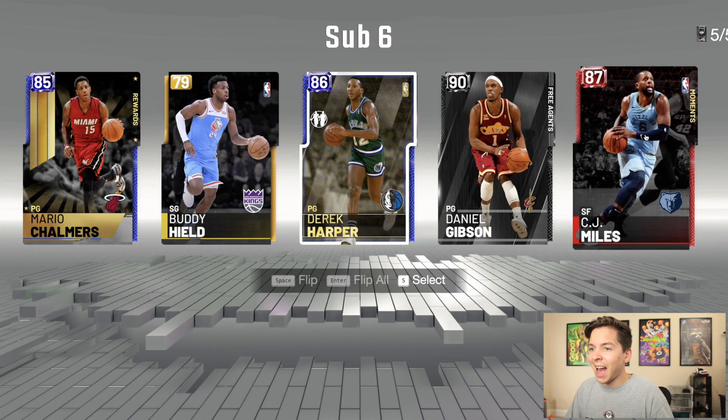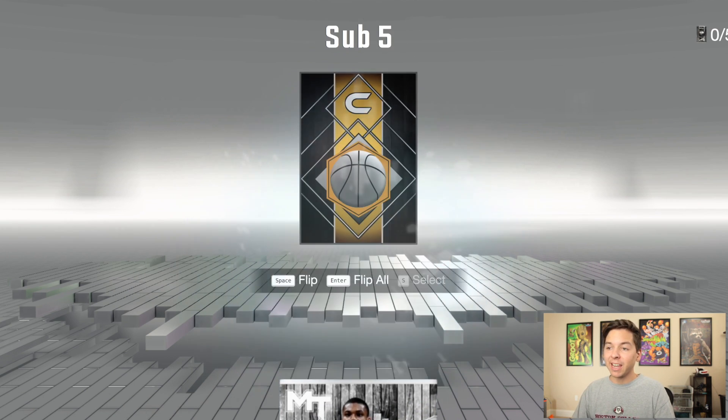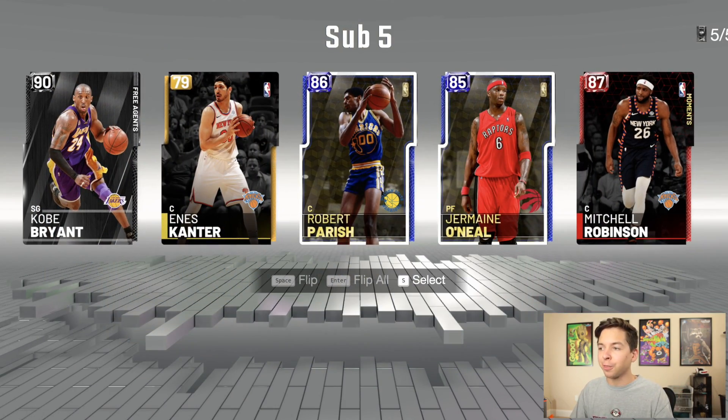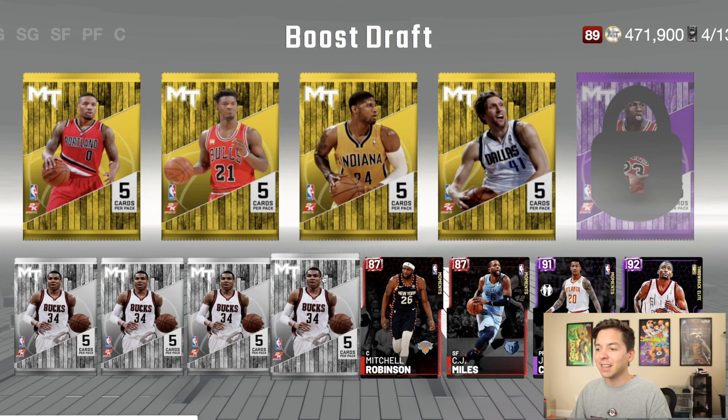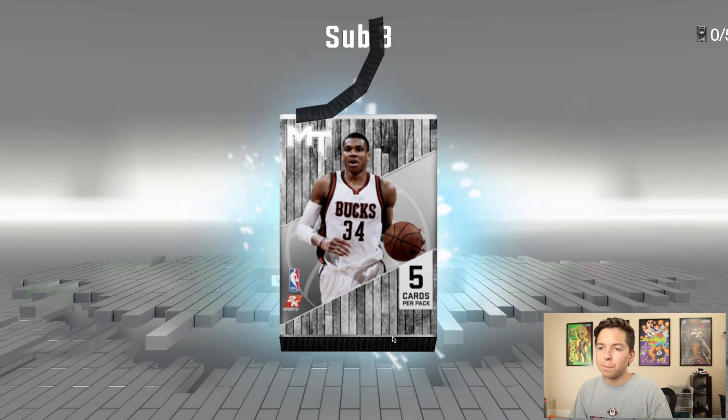Where are the fire rounds at? We only got one Ruby here — it's CJ Miles. One thing I will say, the three players we got they could all shoot lights out. We got another round of pretty much nothing, so we're gonna go Mitchell Robinson — we need a center. At least show me a diamond or something. We got an amethyst: Karan Butler. This is a boost draft too, the odds are supposed to be a little bit better.